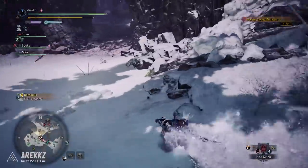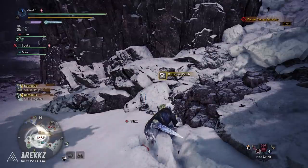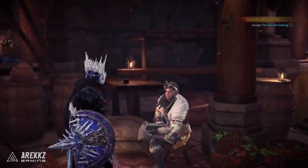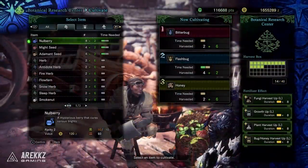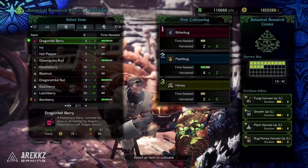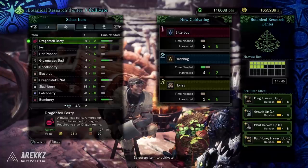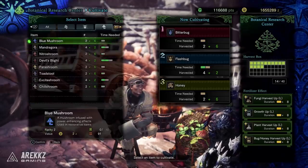Especially if you do this in co-op, you can gather things a lot faster in the process. Either way, gather and complete these, and when you return, this will do the first upgrade to your harvest box — which doesn't give you an extra slot or more capacity. What it does do is allow you to farm new materials, because in Hoarfrost Reach there are new things like hot peppers or Gloamgrass Buds, which are used to create Dust of Life. Incredibly important — so this is the first step.